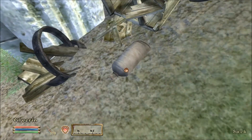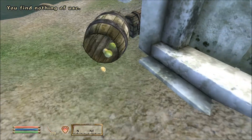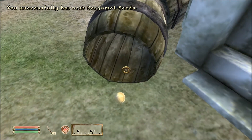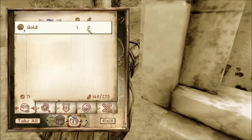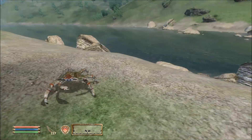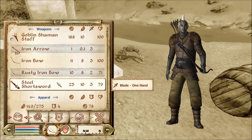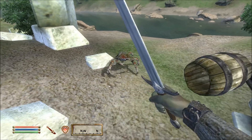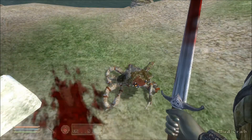We've got some more ingredients — some flowers. Oh, a crab! Let's do some sword play. Alright, crab meat.